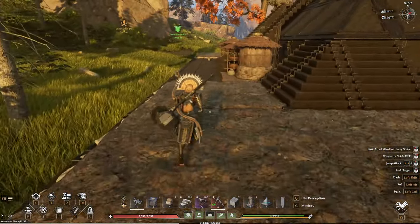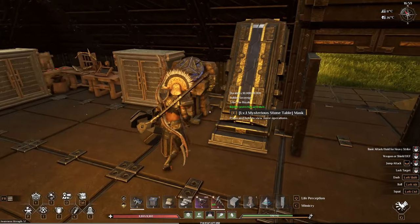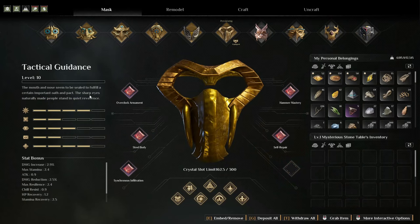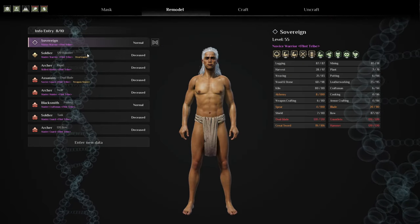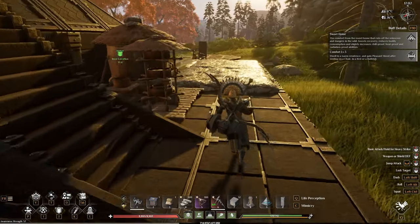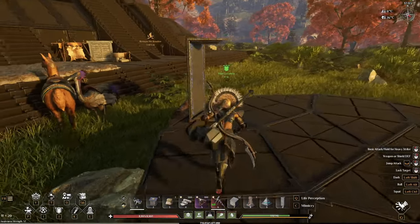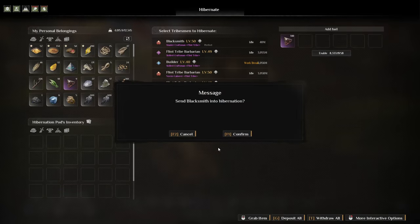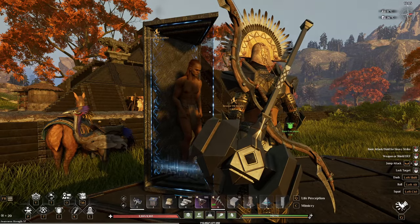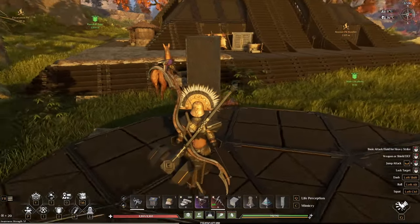Let me try to delete the blacksmith off the record. I've never actually tried to delete them off there. Let's go inside here, get a blacksmith, and put confirm to put him into hibernation. It does a little animation and now he's in there asleep. My blacksmith will be in there - he's all safe. It does look cool as shit, man. It really does look cool.